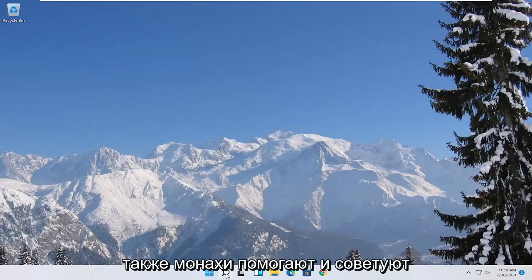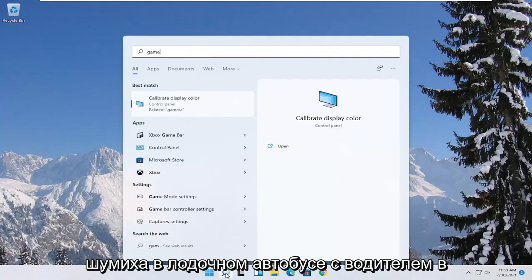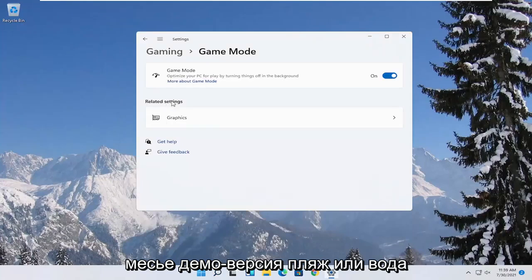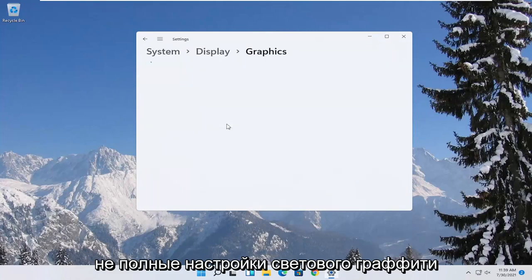Next, open up the start menu and type in 'game mode'. The best match should come back with Game Mode Settings. Open that up and make sure Game Mode is turned on. Then underneath Related Settings, select Graphics.